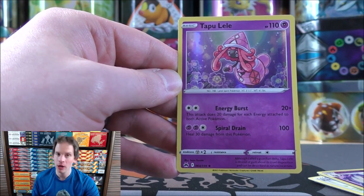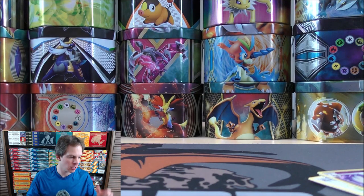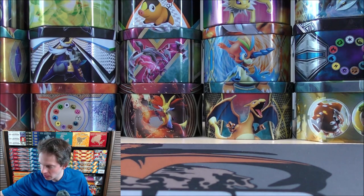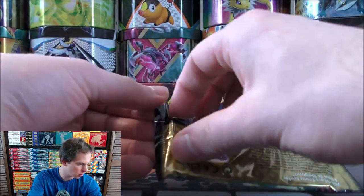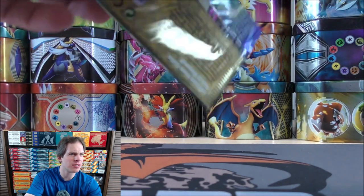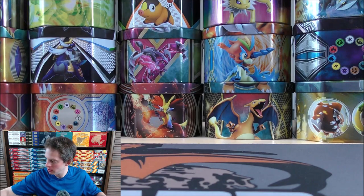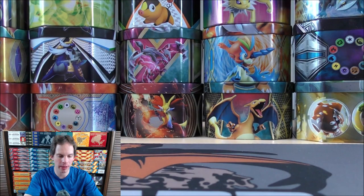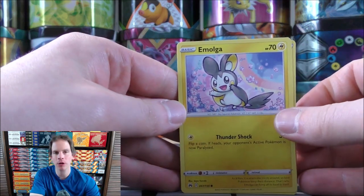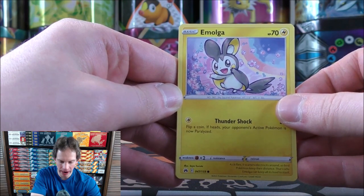Tapu Lele GX — speaking of when I first started getting into the TCG competitively, from Guardians Rising, Tapu Lele GX's ability allowed you to search your deck for a supporter card and put it into your hand. At that time you'd usually look for Cynthia or Guzma, the big two supporters. It's been going on six years since 2017. I really wish I would have played a lot longer, but I live in a fairly small town so there weren't any leagues around — the closest league is over an hour away.